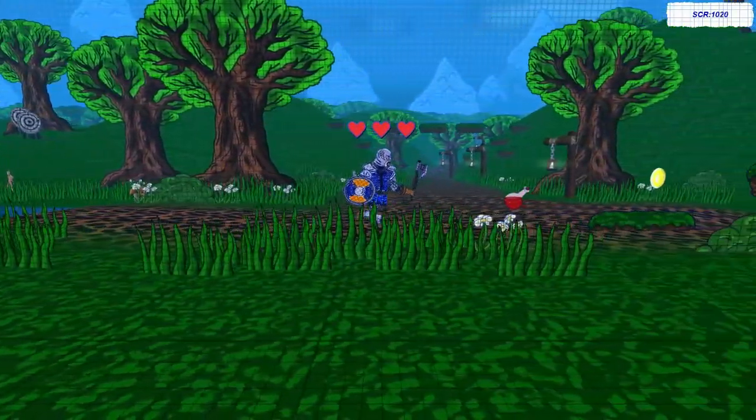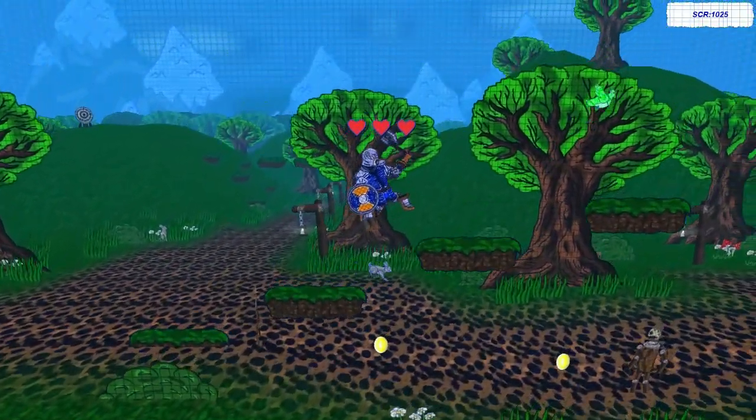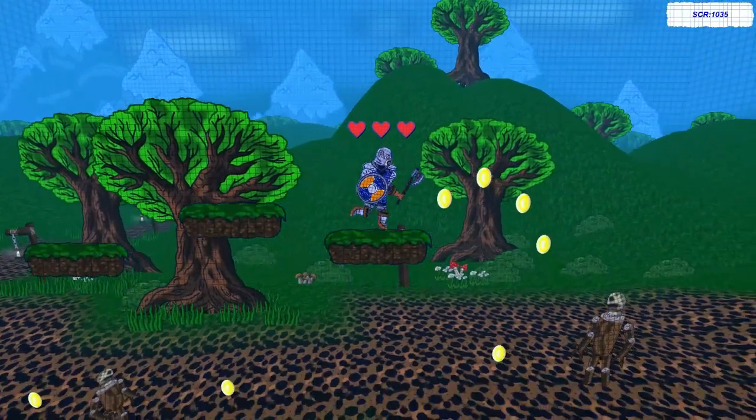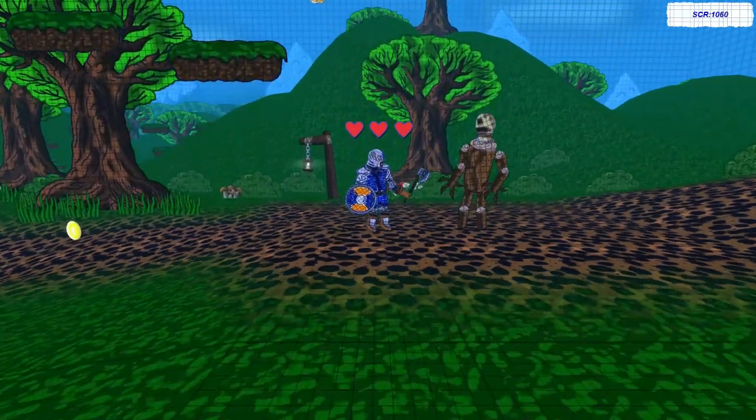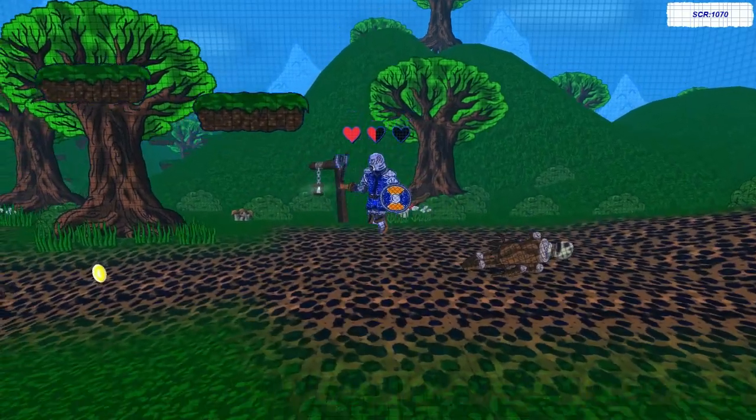There's some kind of wood creature you fight. The hit boxes are pretty rough — it gives you the prompt to attack. The platforming is kind of floaty, but you do have some air control over your character.